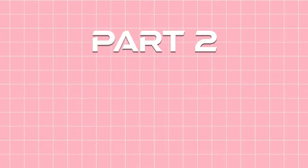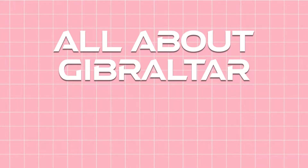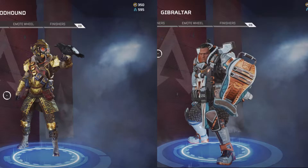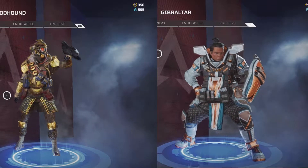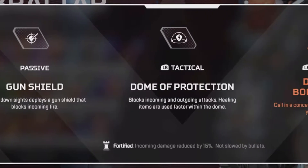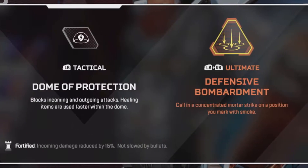Honestly, Gibraltar is a pretty useful character. Just like Bloodhound, he's player-friendly, being able to satisfy a casual player's needs. Likewise, he's pretty overpowered, having a lot of useful things at his disposal to make public matches an absolute nightmare.